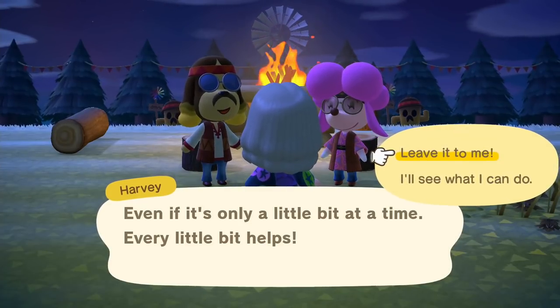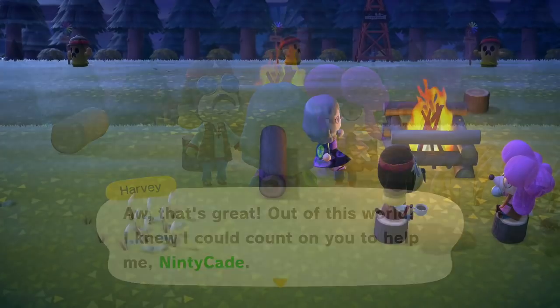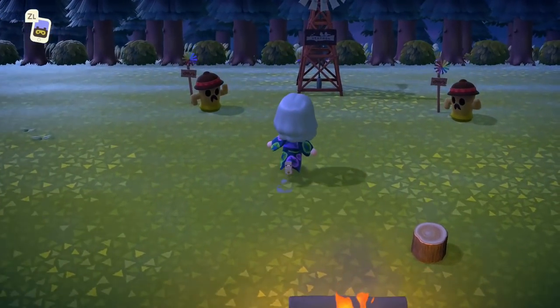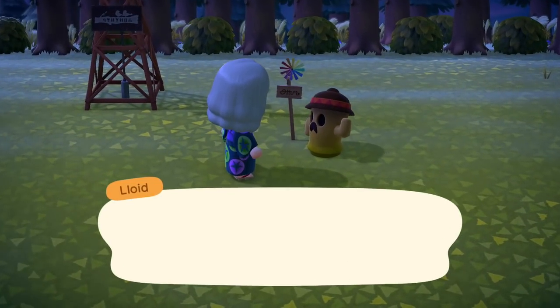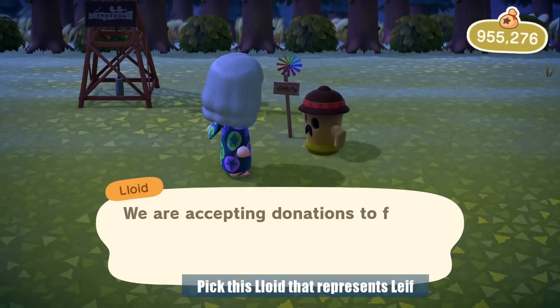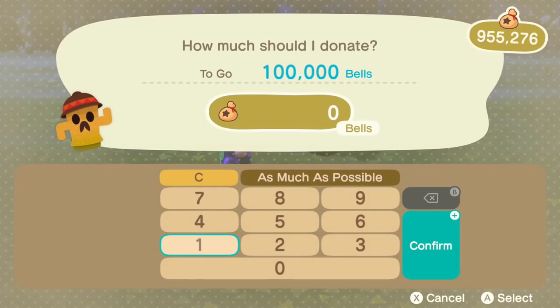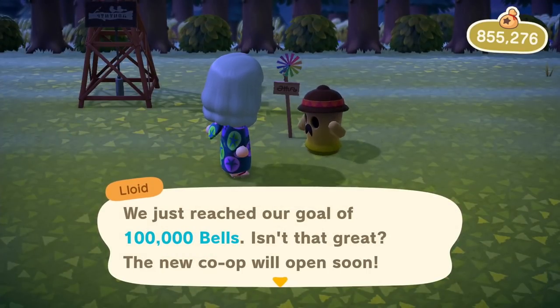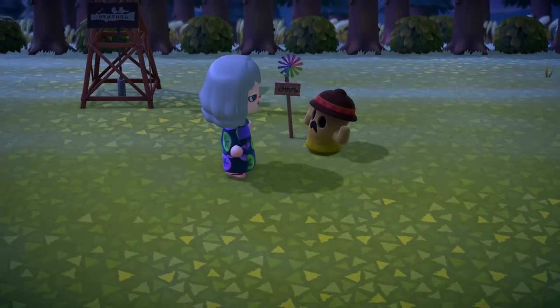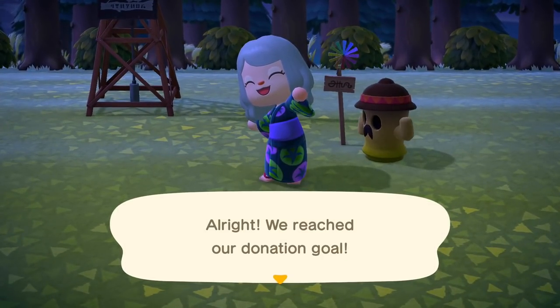If you want to help Harvey, you would go to the Lloids and speak to them, and then they would tell you about the special character shop that can be built at their location. In this case, it mentioned an expert with the greenness of thumbs, which is Leif. Just a reminder that each shop requires a donation of 100,000 bells to unlock it, and you are limited to unlocking one shop per day, so be sure to pick wisely.